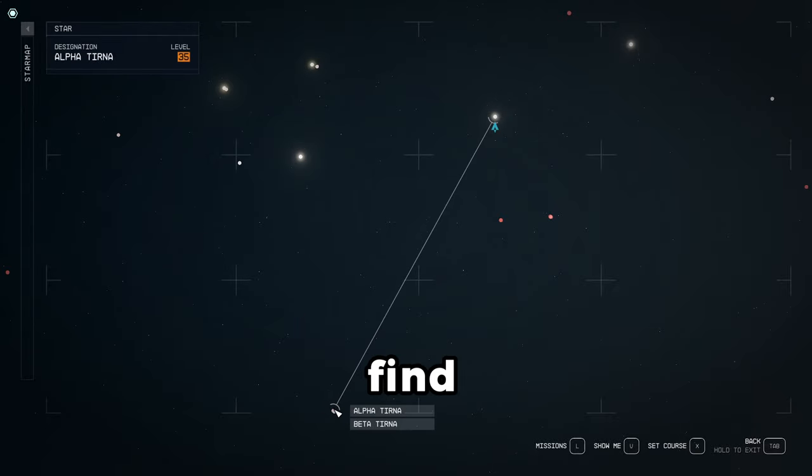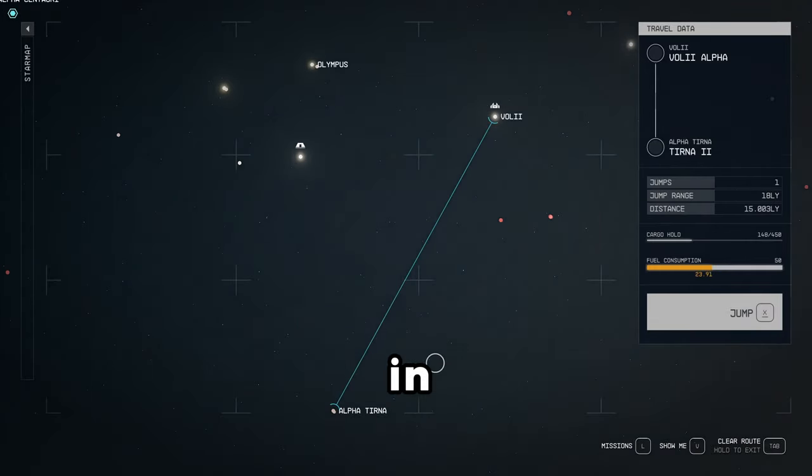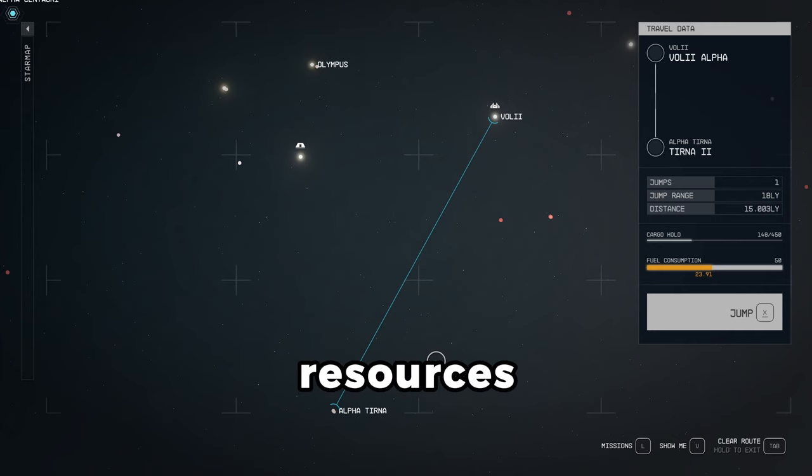Here's a quick video to help you find the Turner 8c outpost location in Starfield, with 8 resources in one spot.